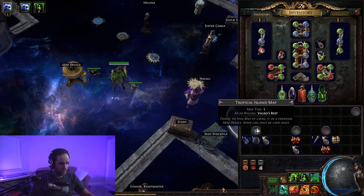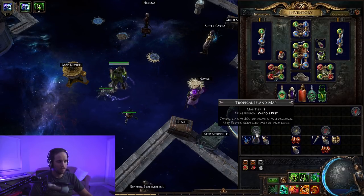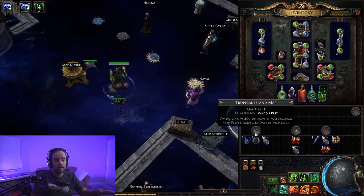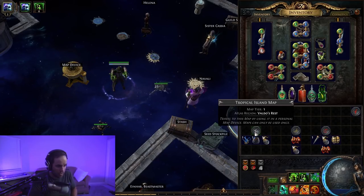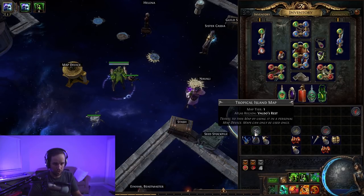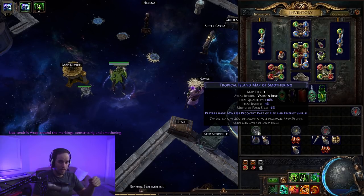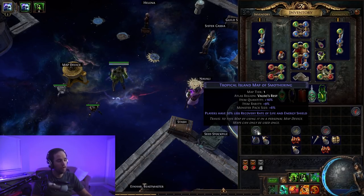For white maps, just use transmutation orbs or chance orbs. Once you're in tier three to five maps, if you have an abundance of alchemy orbs, start using them. Don't be afraid to invest currency into your maps — that mindset of hoarding is what holds you back. Make sure you can actually run the mods that roll — for example, if you're a physical build and you roll monsters reflect physical damage, you can't run that map.